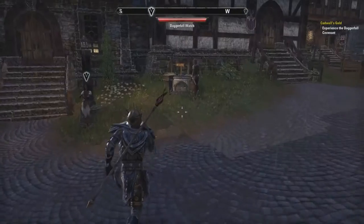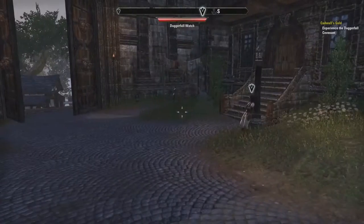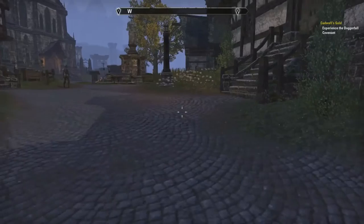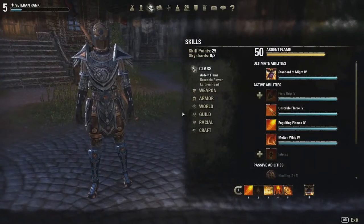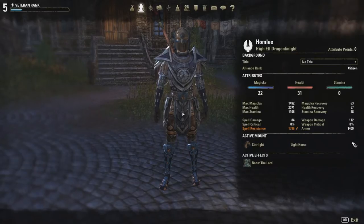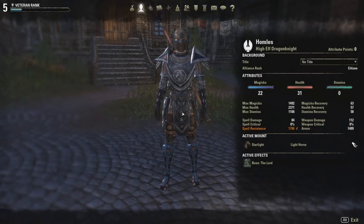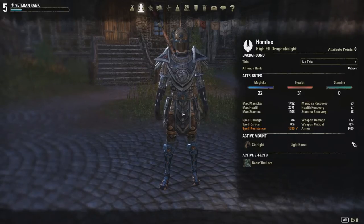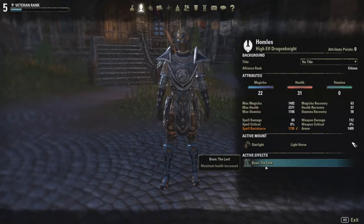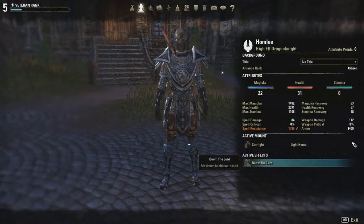What's up everyone, Clayton here and today we are back with another Elder Scrolls Online video. This is going to be a short one, probably about 10-15 minutes showing a rundown of a character and maybe doing a quest or two. This is my character — he is a High Elf Dragonknight. Those are my attribute distributions: 31 in health, 22 in magicka. I'm putting more points into magicka because I use a lot of magicka abilities for damage, and I'm a tank, so that's why I have so much in health. My boon is the Lord Stone which increases maximum health.